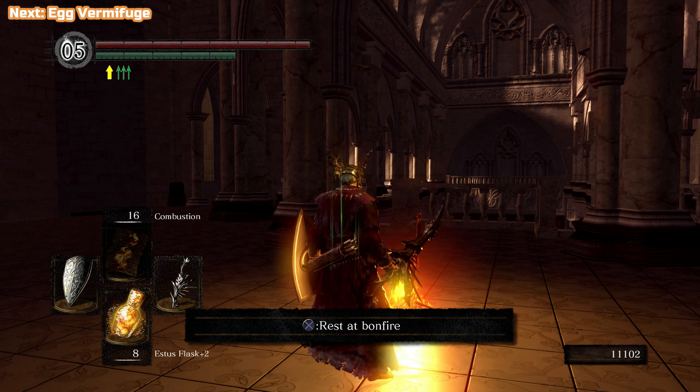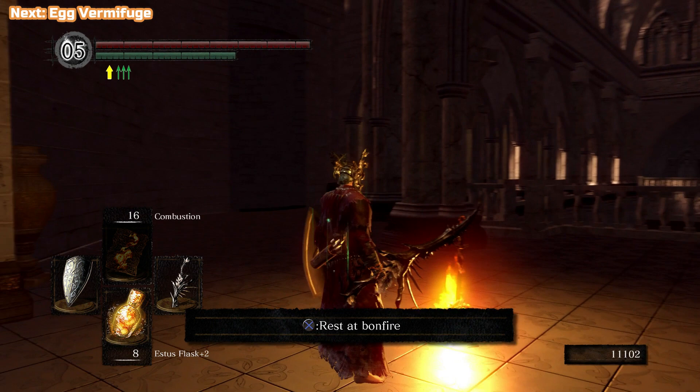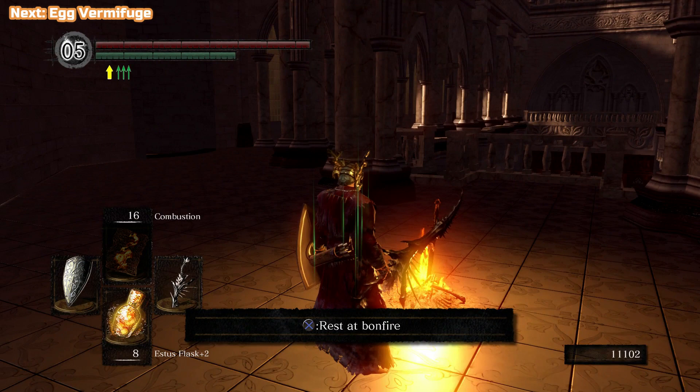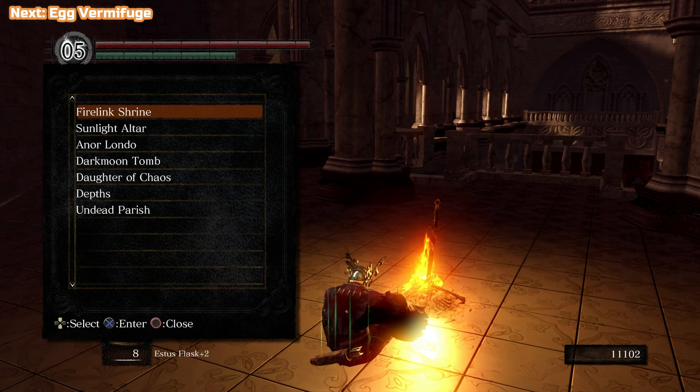Hi there, I'm Ben and welcome to part 8 of my Let's Platinum Dark Souls series. We just beat Ornstein and Smough at the end of the previous episode. I had the idea of going to the Painted World of Ariamis next, but we're going to do a bit of tidying up in this episode — going to the Undead Asylum along with a few other places to get items and do a bit of trading, and take on one sort of side boss.